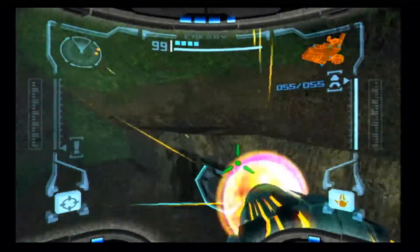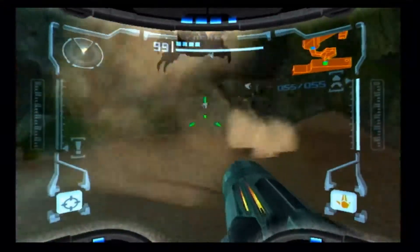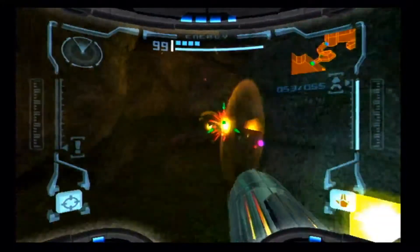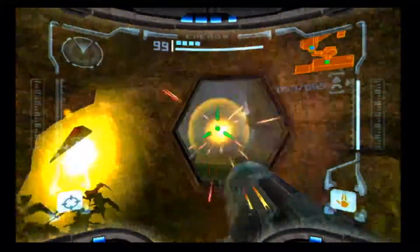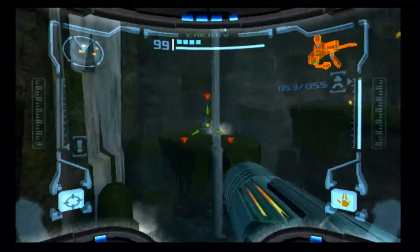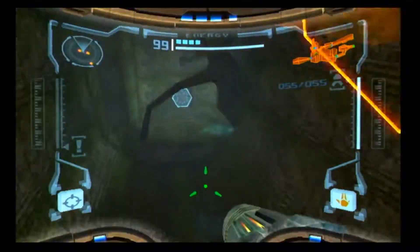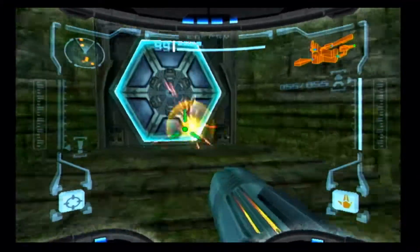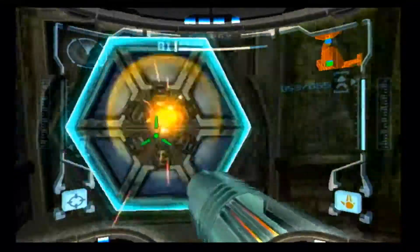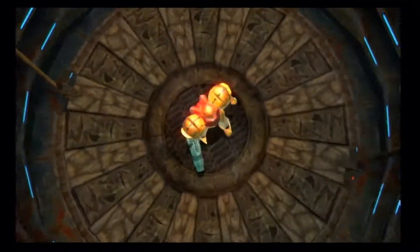I remember the crash frigate being a pain in the ass to navigate my first time. That's why you use the thermal visor. So I have to go in through the Chozo Ruins because I need to get a couple of expansions I'm able to get now.